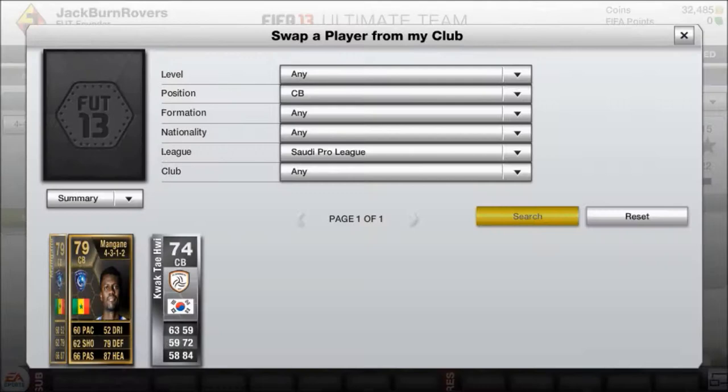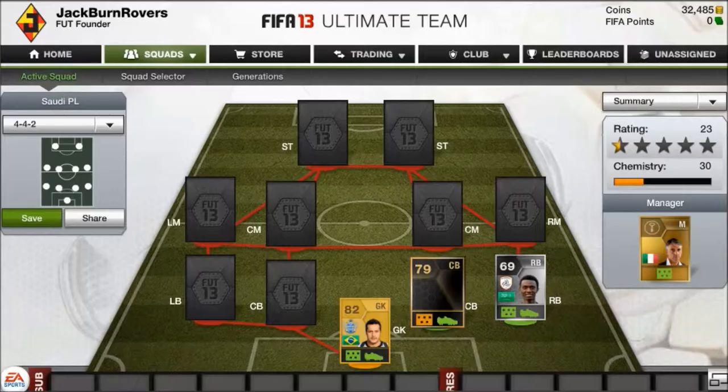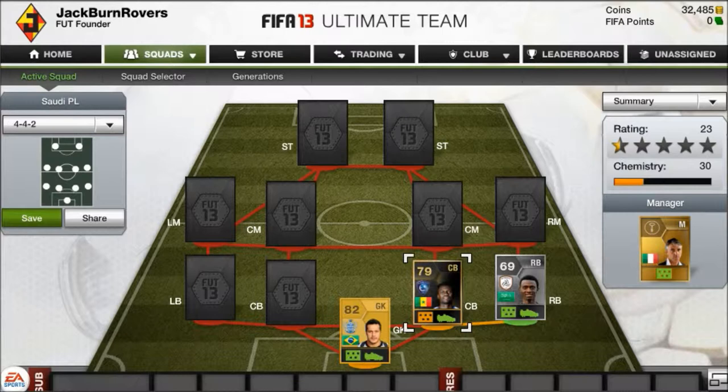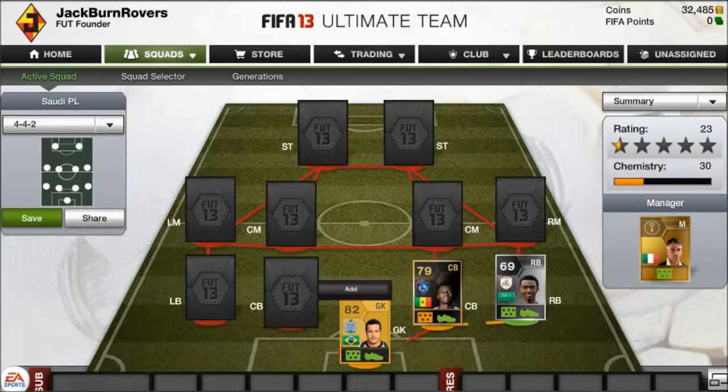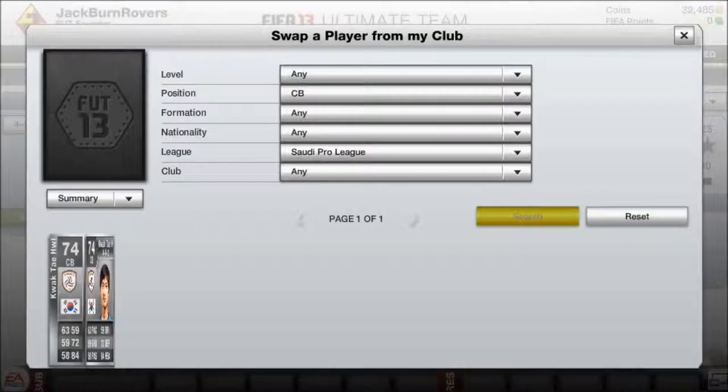My first center back is Mangane. He's really good — great at aerial duels and corners, though he is a bit expensive. He's got 87 heading and 79 defending, which is really good. You can get the normal version if you don't have the money.